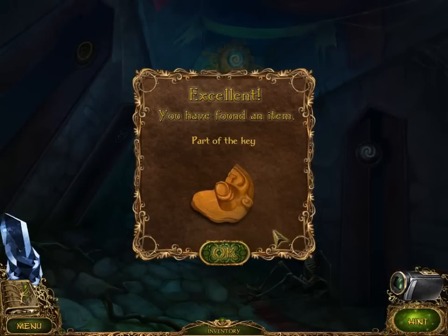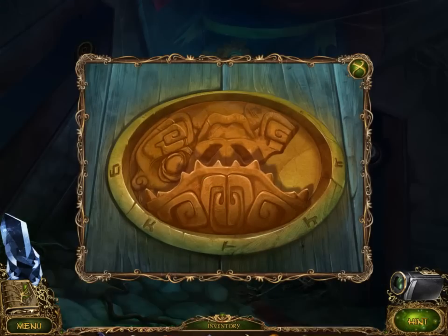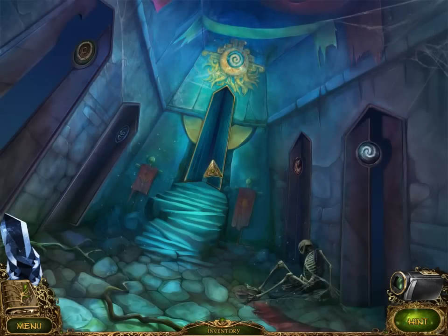So tiny! I found an item and it is part of the key - that's good for us. We're gonna go ahead and slap that up here and find out what's behind the door. Let's go inside.